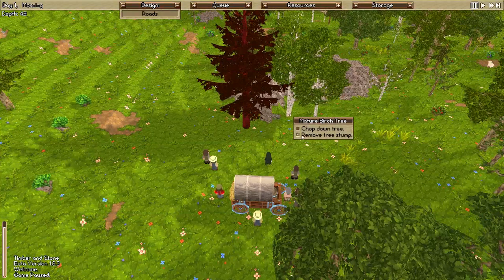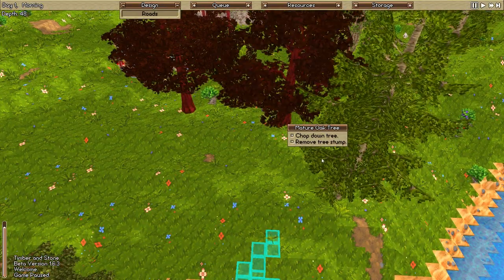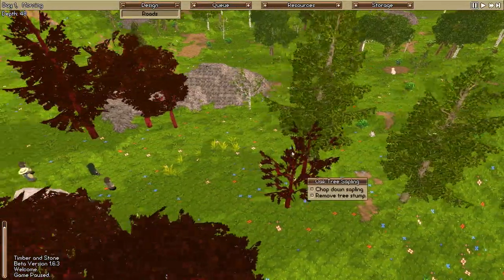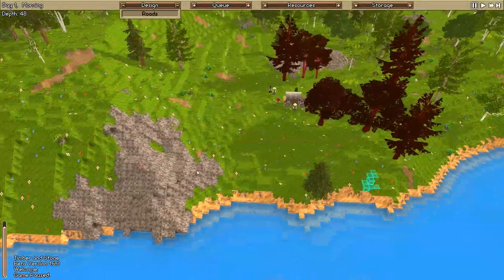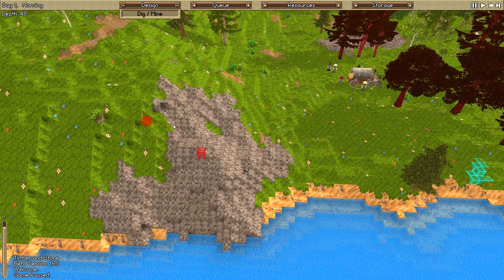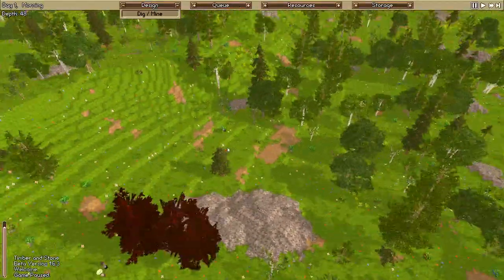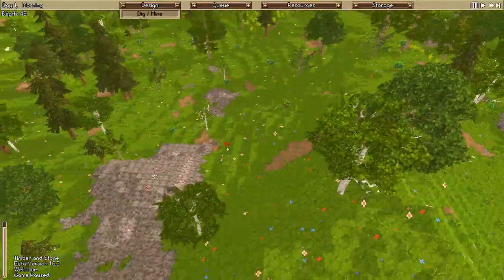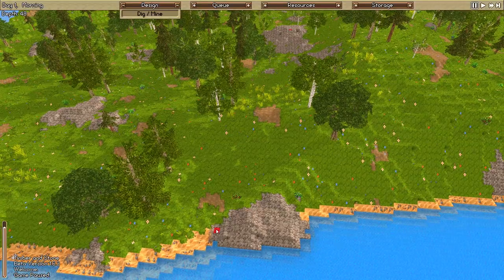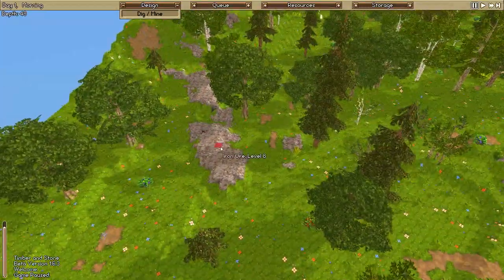We'll designate various trees to chop down and remove tree stumps — this will keep our axe man very busy. We want to clear the area. We do have miners who are able to mine copper. It's very much advised to start mining as much of the surface metals in the immediate area as you can, because you want to make sure you get it while you can in case there are enemies about later on. Our miner is going to go pick up all this surface copper.